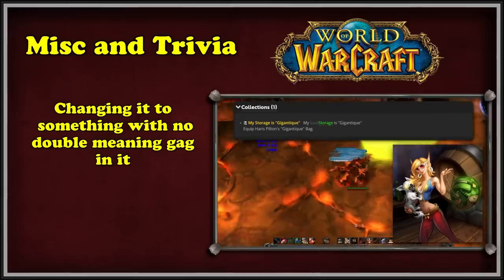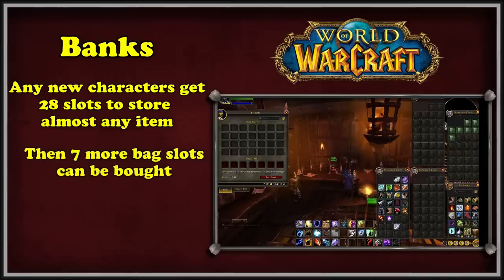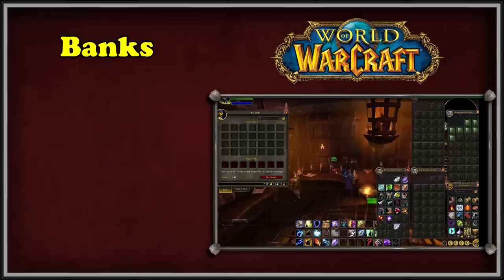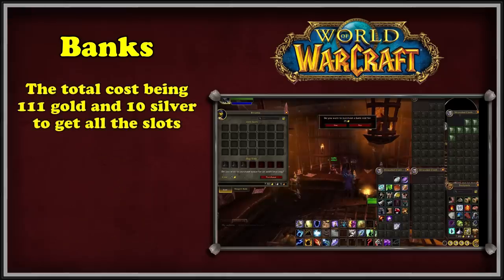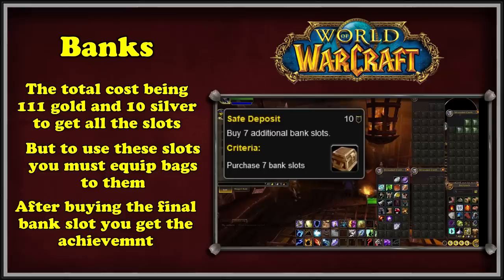Now let's move on to the final section of this video: banks. An initial bank account is free to players and offers 28 slots to store almost any items. Afterwards, players can buy 7 more bag slots to put bags in and increase their bank space. The cost increases with each extra bag slot purchase — the first slot starts at 10 silver, the second 1 gold, the third 10 gold, and the last four cost 25 gold each. That means there is a total fee of 111 gold and 10 silver to get all the slots. When a player has bought all 7 bag slots, they earn the achievement 'Safe Deposit,' worth 10 points.